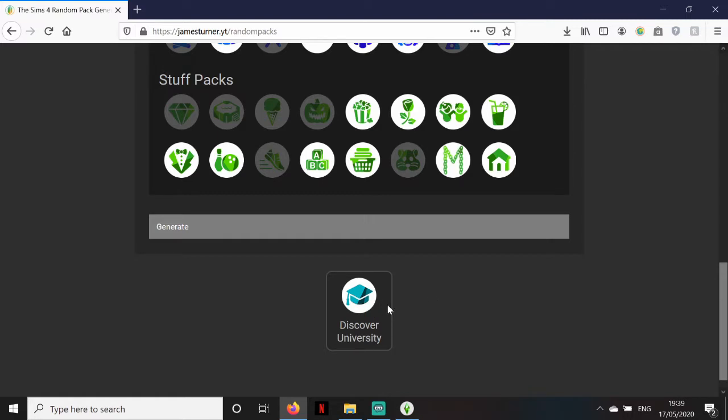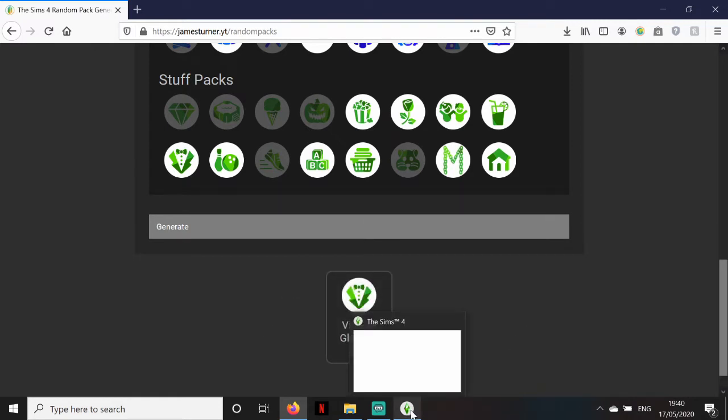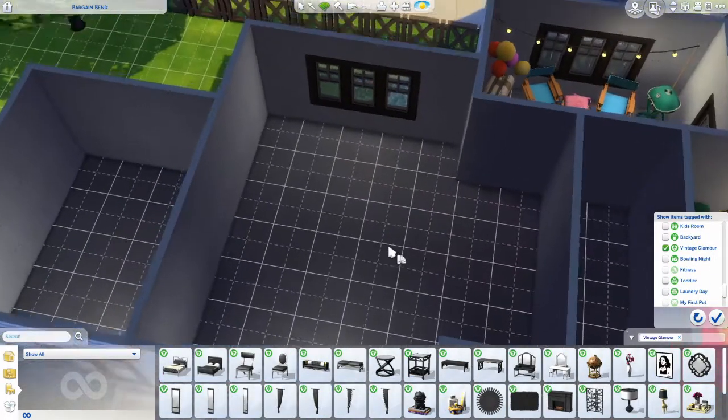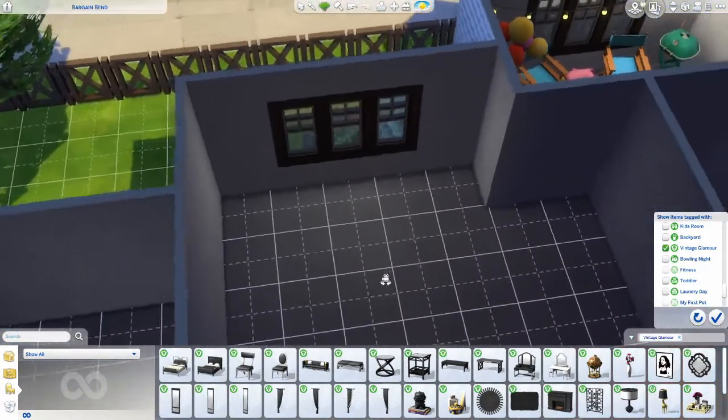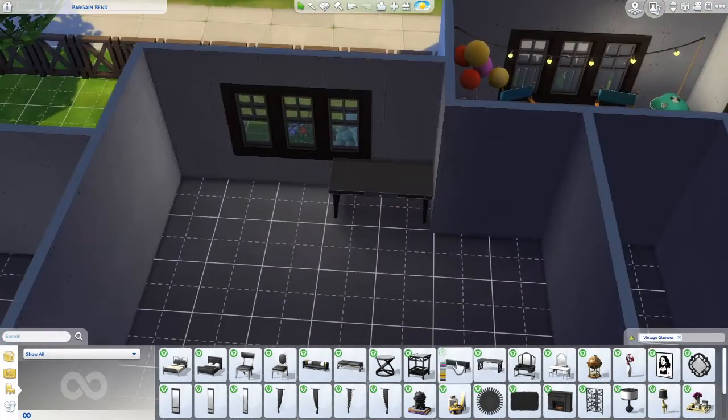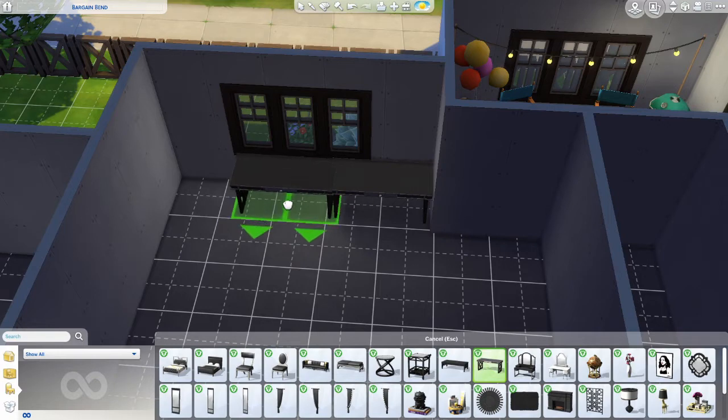I'm gonna do the kitchen and generate again because this is the hardcore version of the challenge. We already had backyard stuff — I'm not doing that again. Vintage glamour for the kitchen! Let's assume they're juicaholics. So there's no counters, but there are desk tables, so let's make those into counters.